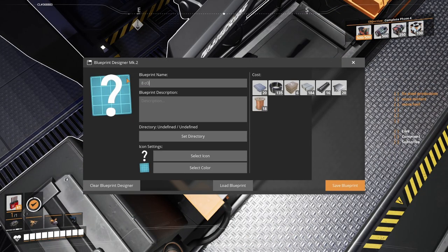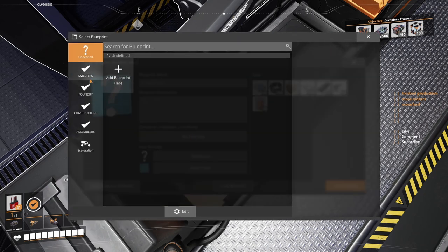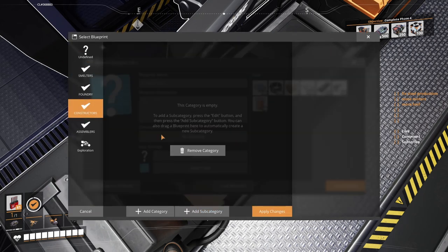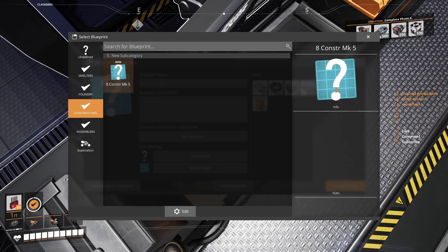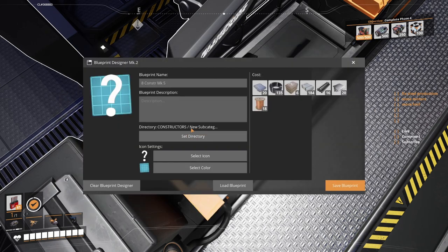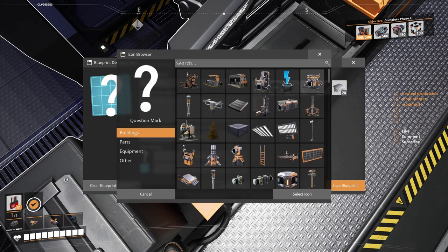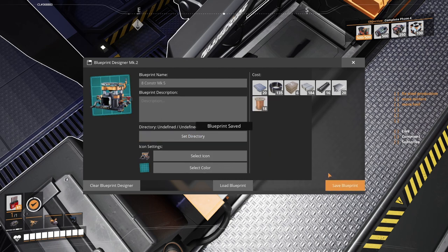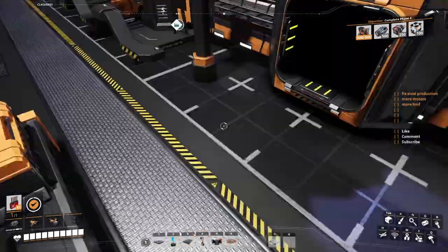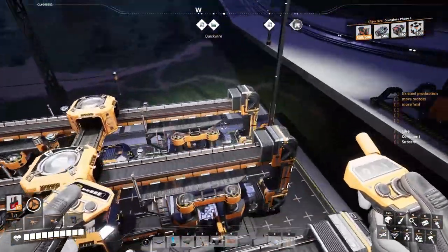Let's save this. We're saving here — eight constructors. I think I'm gonna write Mark 5 on it. For my directory I'll choose constructors, apply. Add the blueprint here, you can close that. For the icon I want the constructor icon — easy for me to identify them by color and picture. Say okay, that one is saved.